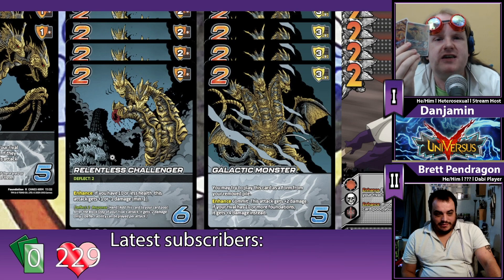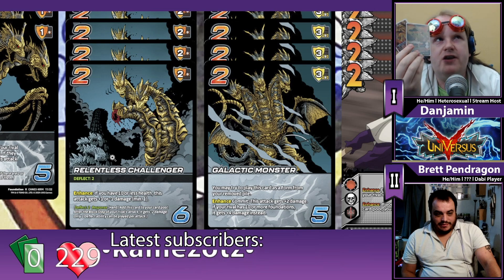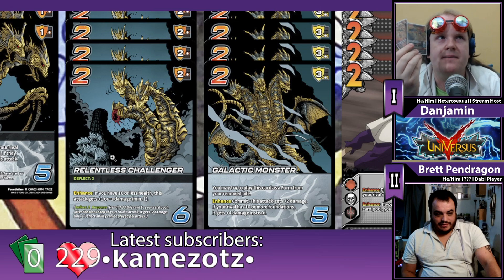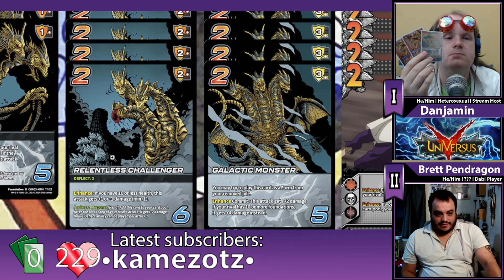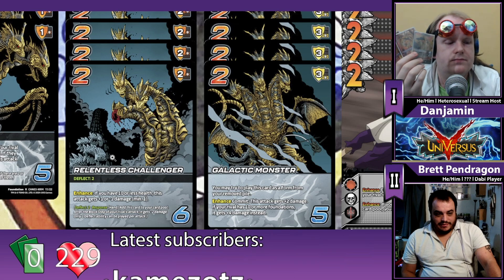That in particular is this Relentless Challenger right here, which has Deflect Two, so you can use it instead of a block to reduce two damage. But realistically, you almost never want to do that, because it's always giving you minus one to your opponent's attacks plus one to yours. Over the course of two attacks, you're getting more out of it that way than you would if you just threw it into your pool. It was good testing for my Godzilla — during our test game you got four of those out in the first two turns, but it did make for a very long game.